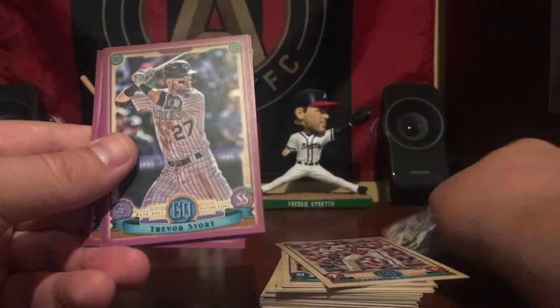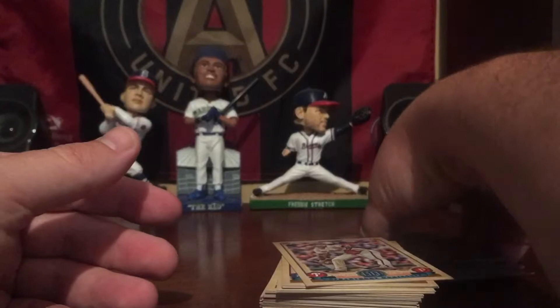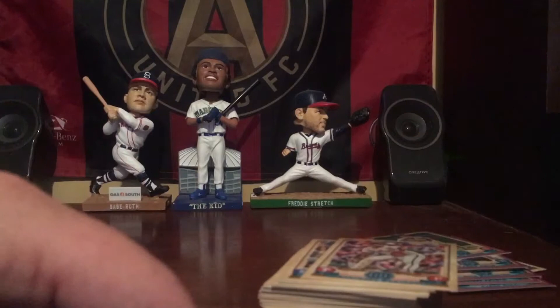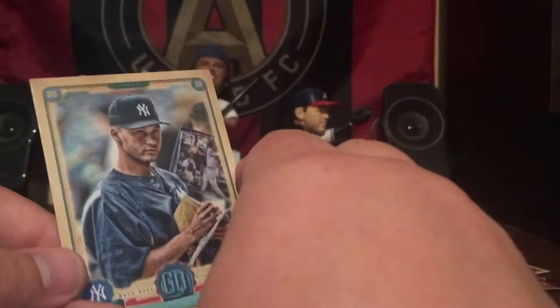Alright, next up: Manny Margot, Trevor Story, Yu Darvish, Justice Sheffield rookie card, Orlando Arcia, and Scott Kingery to finish off the break. So again our big pull of the day was this Derek Jeter no-name Veteran SP — that pretty much was the biggest hit of the break, so we'll check that out. Thanks for watching guys. If you like this video please like, comment, and subscribe. And remember, very important — don't eat the gum.